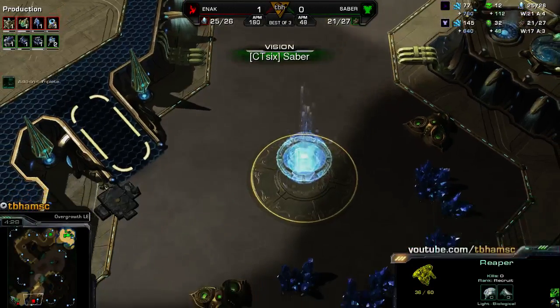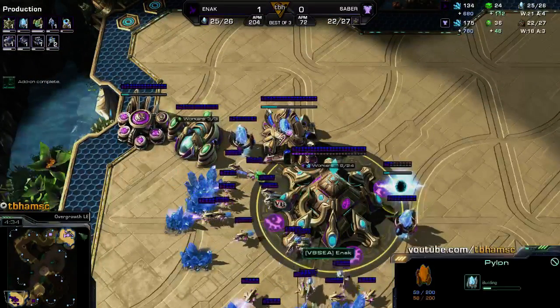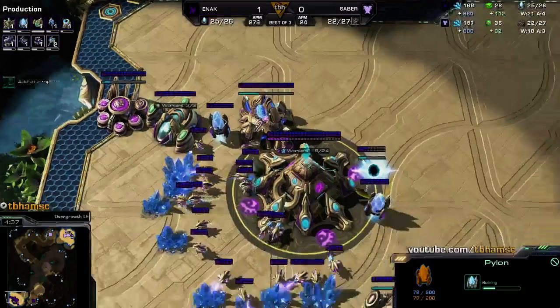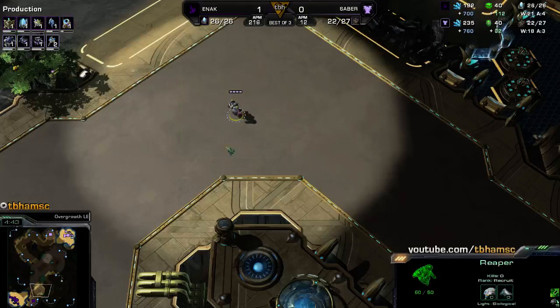He has seen the natural nexus and got in with a nice scout as well, so he's able to see a little bit. But he still hasn't actually seen any of the tech — no third pylon, no actual tech at all. That's got to be a bit of an annoyance here for Saber.